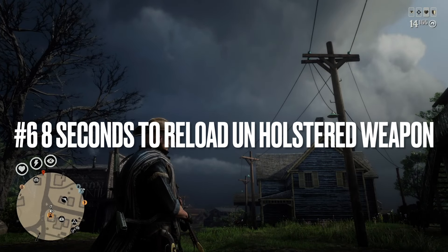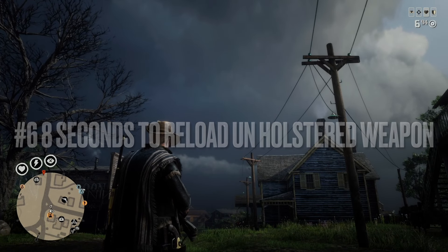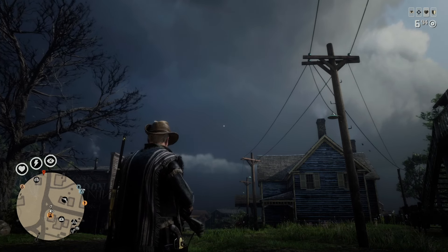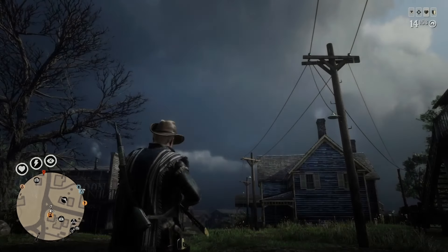Number six, it takes eight seconds to reload an unholstered weapon. So fire your gun a few times, and it takes eight seconds without equipping that gun to then switch back to it, and your ammo will be fully reloaded. Special thank you to Tic-Tactic on YouTube for finding this.